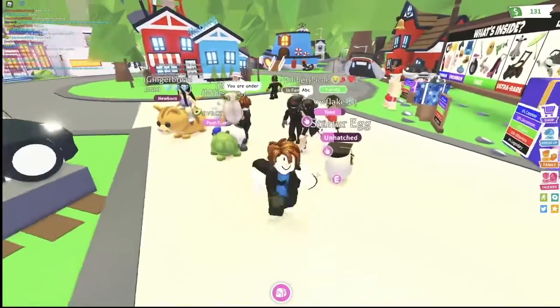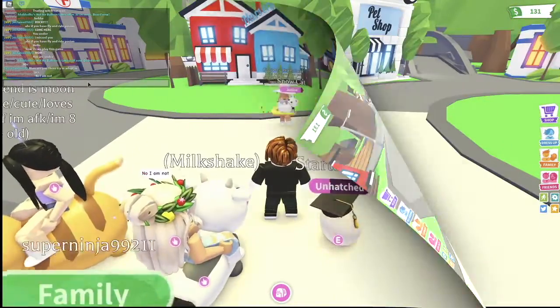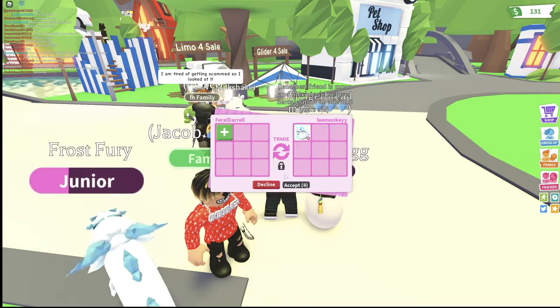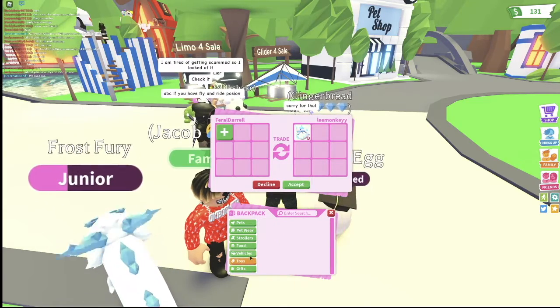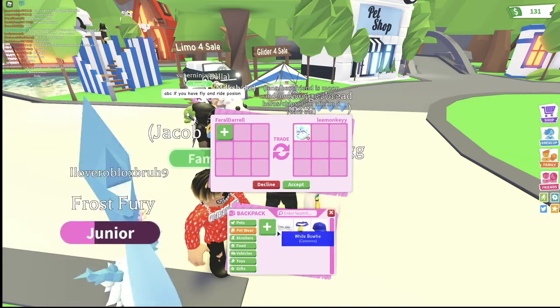Possibly they will help me — I just got to find the right person, and it's just a matter of time if anyone will help me. We got our first trade request, so let's see what this person is offering. It looks like this person is flexing on me by the looks of it — they are offering their frost fury, and I can't trade any items.